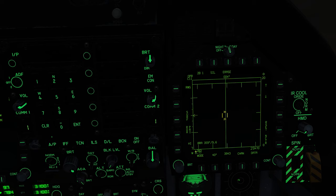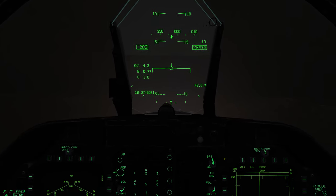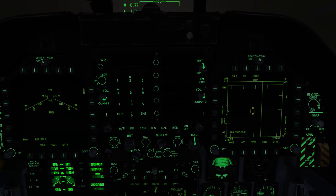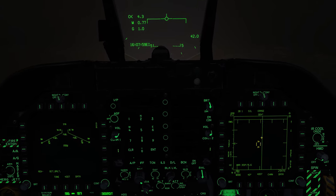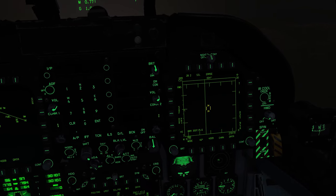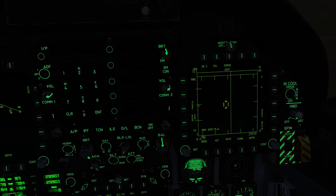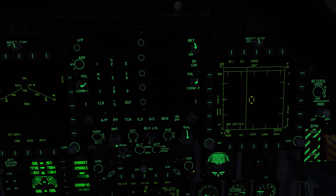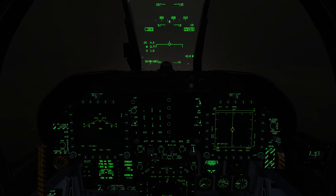Down here we have the aircraft's currently indicated airspeed — we're at 283 knots indicated at Mach 0.77 — and the aircraft's current altitude at 29,470 feet. We can verify the same information on the HUD. This is going to be part one of what will hopefully be two parts, but most likely three, to the radar. The Hornet has some pretty significant radar functionality — it can do quite a lot. So stay tuned, make sure to hit that like and subscribe button, leave any questions and comments below, and I'll catch you guys in the next one. Take care.